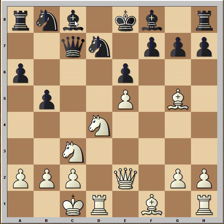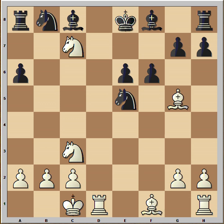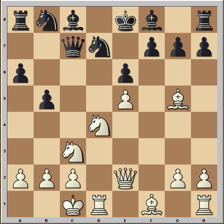Black played bishop to b7, but let's see what would happen if queen takes pawn. If queen takes pawn, then queen takes queen, knight takes queen, knight from d takes on b5 — threat is checkmate. And if f6 to prevent checkmate, knight to c7 forking king and rook, and white is winning.